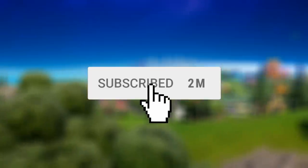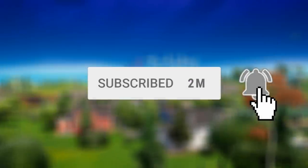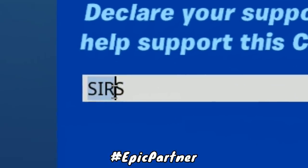So with that being said, if you are new around here, be sure to subscribe — it only takes a second, and over 80% of you are not subscribed, so click that button, and also make sure you're using my supporter creator code SIRS inside of the Fortnite item shop.